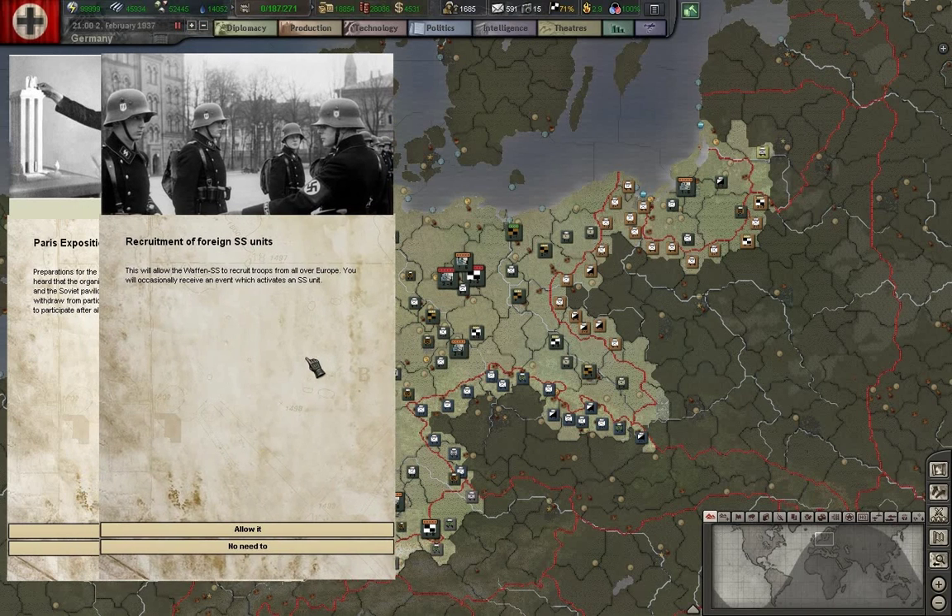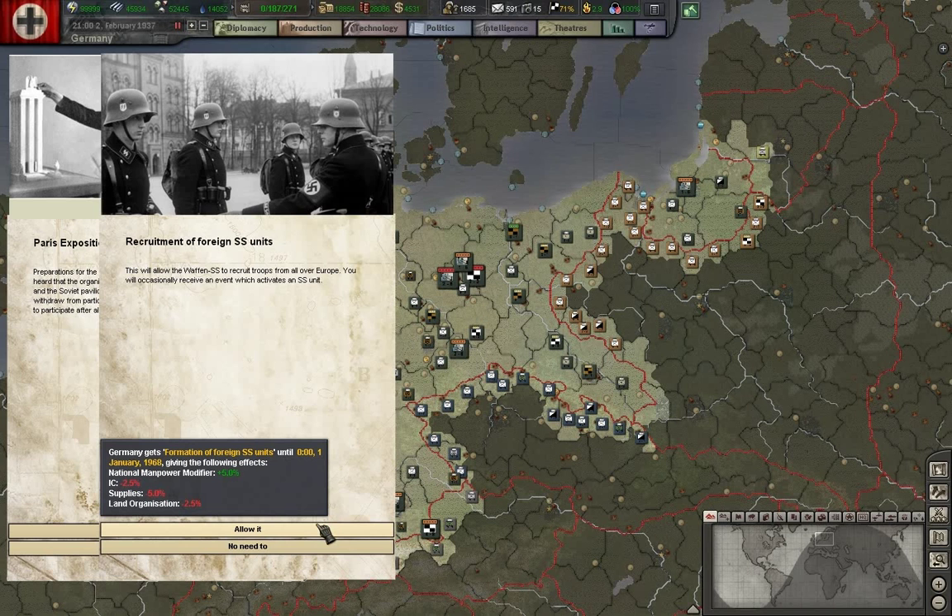Foreign recruitment of SS units — yes. The SS were actually, once the war started, limited by agreements between the army to the number of Germans they could recruit. They had trouble maintaining enough manpower for their premier units, so they very early looked outside Germany for recruits, while the army officially couldn't take outside recruits. This is very historical and we will do it. It will hurt our ICs a little bit, but will give us manpower and we will need it in the long run.